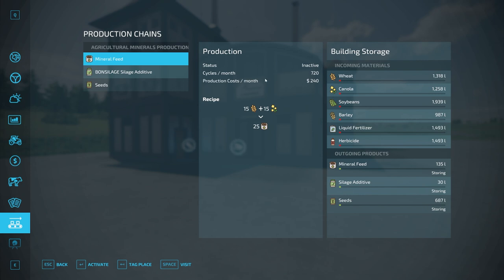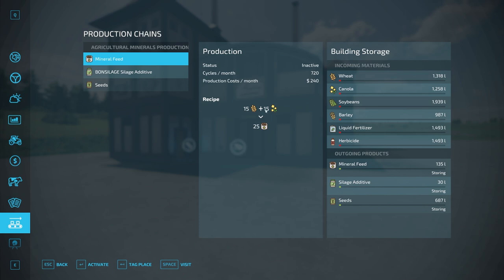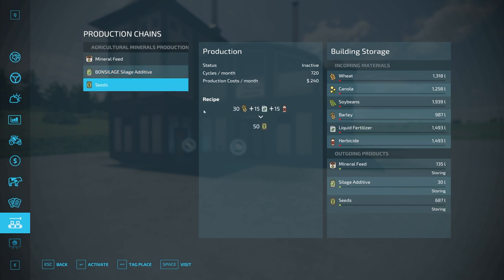These all have the same cycles and production costs, just different recipes. Mineral feed: 15 liters of wheat and 15 liters of canola to get 25 liters of mineral feed. Bond silage: 10 liters of canola and 10 liters of soil to get 15 liters. Silage additive seeds: 30 liters of barley, 15 liters of liquid fertilizer, and 15 liters of liquid herbicide to get 50 liters of seed.